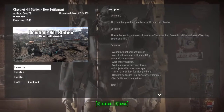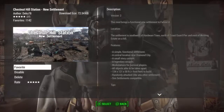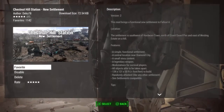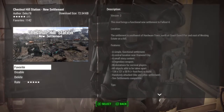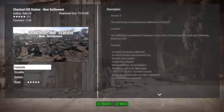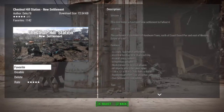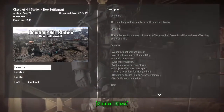Check this out — it's a new mod from Deku78 called Chestnut Hill Station, a new settlement. A small story is connected to it along with legendary weapons. We've already tested two mods from this group, so let's check this one out.